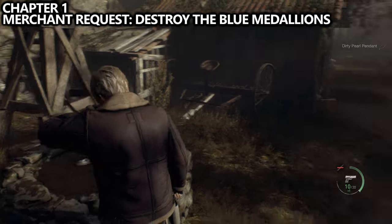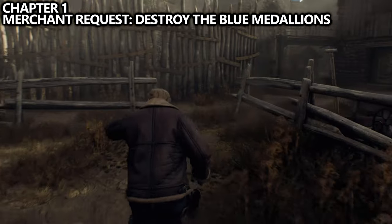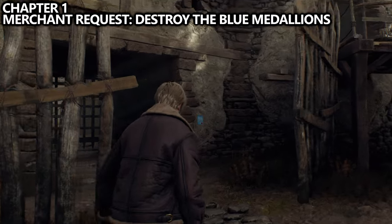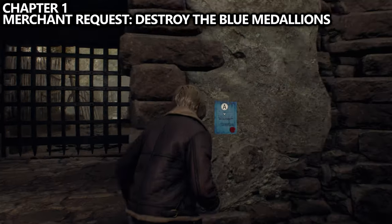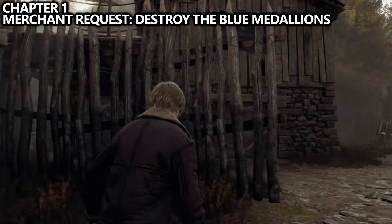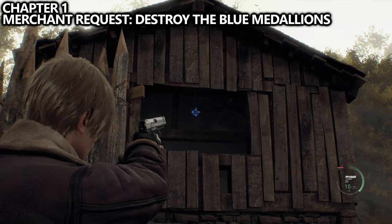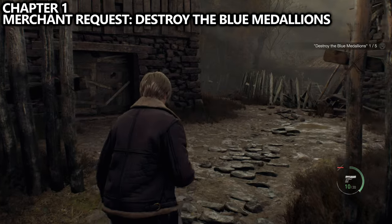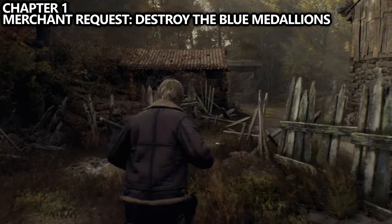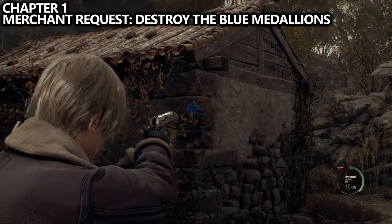In this area, we can complete our first merchant request. Walk forward and look at the gate on the right-hand side — you'll notice a blue note posted there. Interact with that and you'll get a side mission to destroy five blue medallions. From that location, turn around and look into the farm, looking up through the window to find your first medallion. Not far from where we entered, on the back side of the shed, you can find the second medallion.